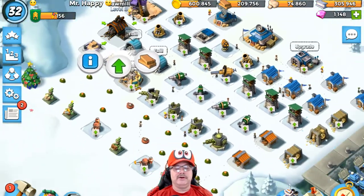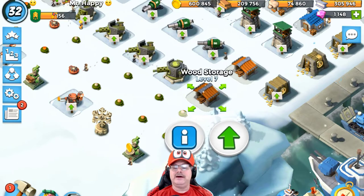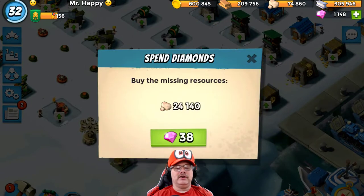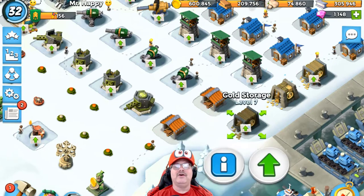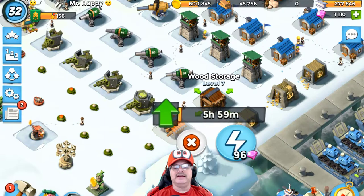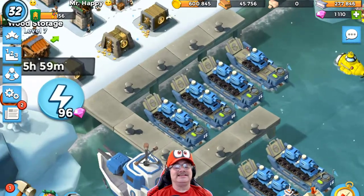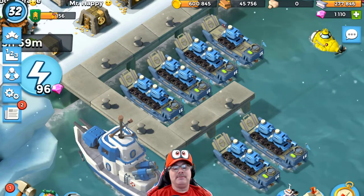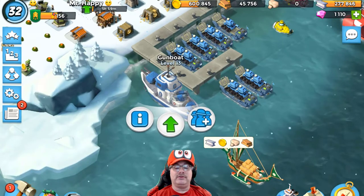Here's the big deal — here's the wood storage right here. That's where we collect it, but over here is where you want to actually upgrade. Let's actually upgrade one of these small ones because we do have a bunch of resources. It says 38 gems — I thought we had actually enough. It's okay, we will burn just 38 gems. We got 1,000 gems so that's all right. Five hours and 59 minutes. I had just six tanks but now you can see they are actually double tanks, and I'm upgrading my gunboat also.